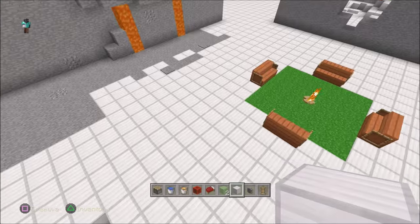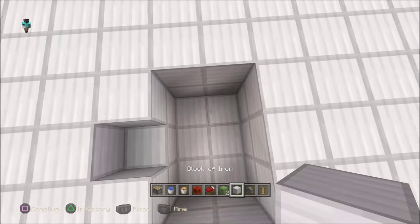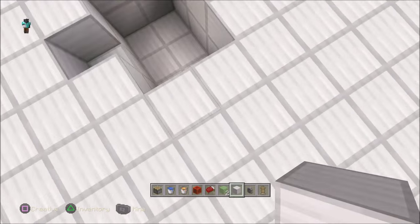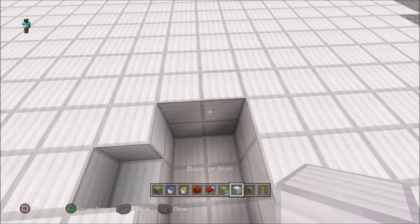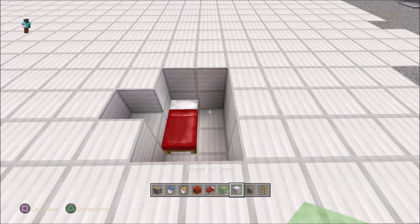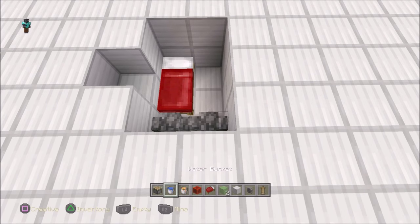This is like my third try — keep messing things up and things keep glitching — so let's do it. Dig a hole in the ground, six blocks: two wide, three long, two deep, with an extra one on the side right there. Put your bed right here and then place a pair of cobblestone walls right here.